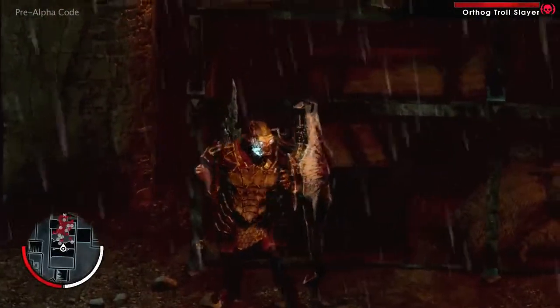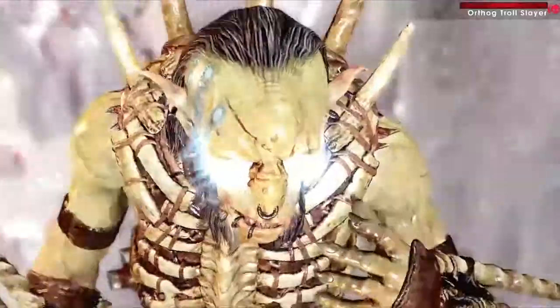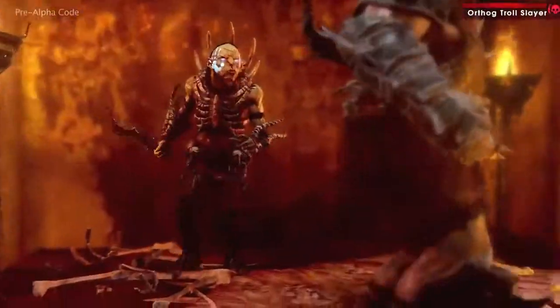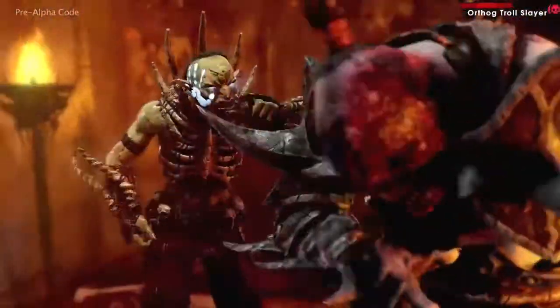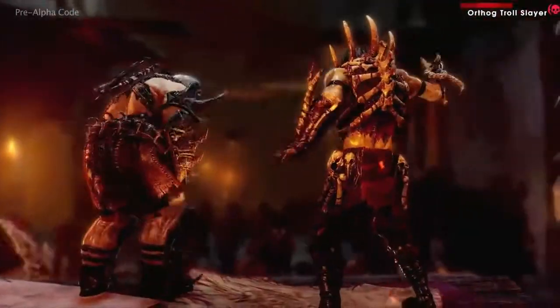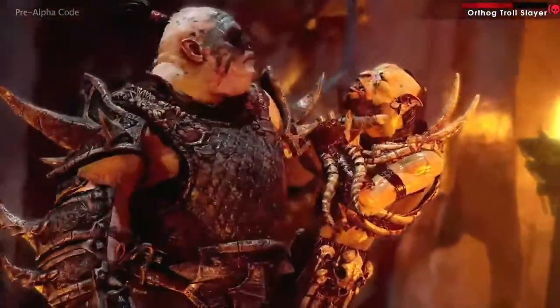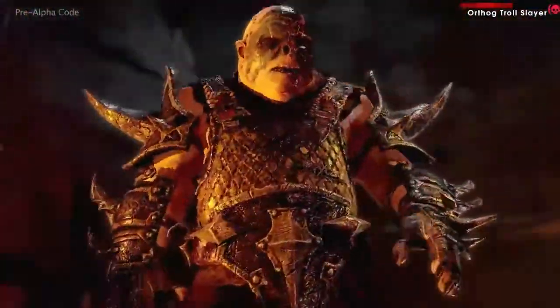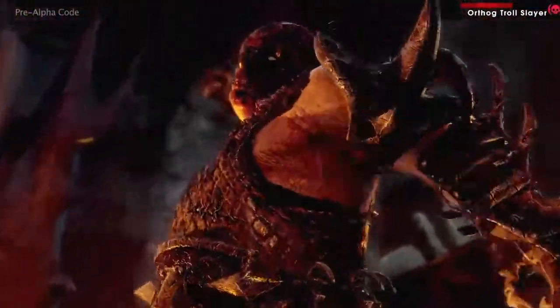Distraction, so Talion can finish off with Ratbag's thrust. Ratbag's attack severely damages Orthog, and although he is still alive, Talion now has a major advantage going into battle.